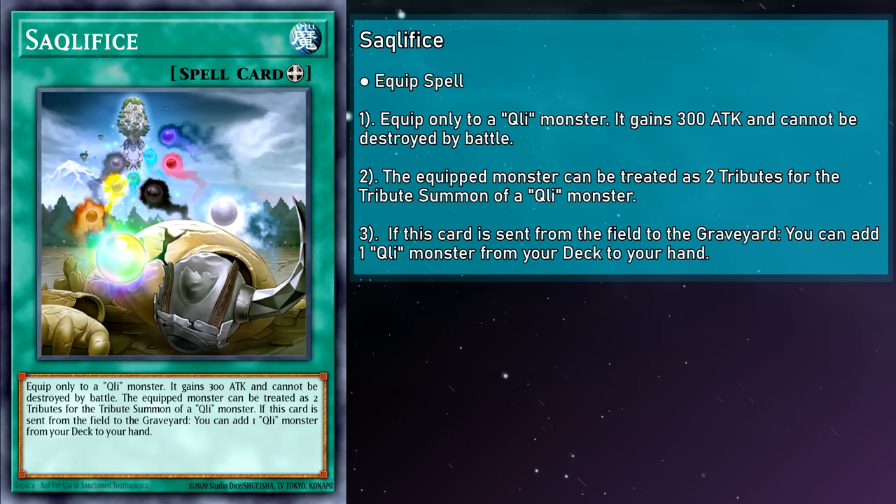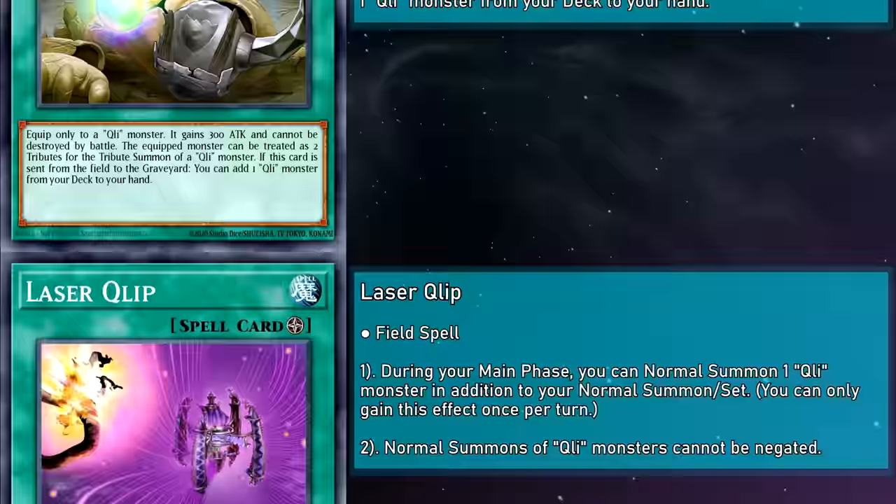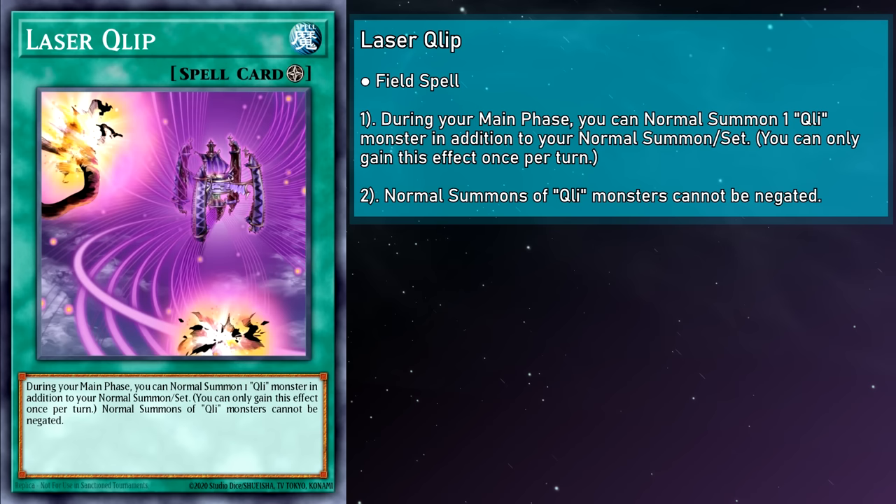Laser Clip is a field spell card. During your main phase, you can normal summon a Cliffort monster in addition to your normal summon or set, and the normal summon of Cliffort monsters can't be negated. This card wasn't played very much, largely because when you had a theme meant to churn out three or four monsters a turn via Pendulum Summoning, an extra normal summon seems pretty passé. Nowadays I'd actually highly recommend it — Pendulum Summoning ain't as lucrative as it used to be, and extra normal summons can really help you get to your link monster before you commit to the Pendulum Summon.